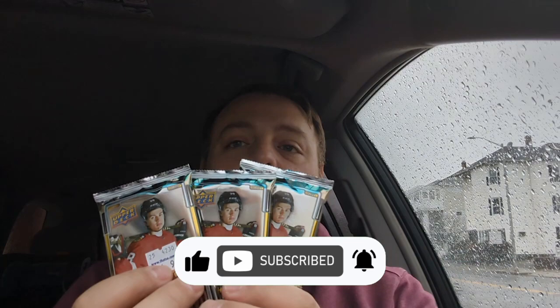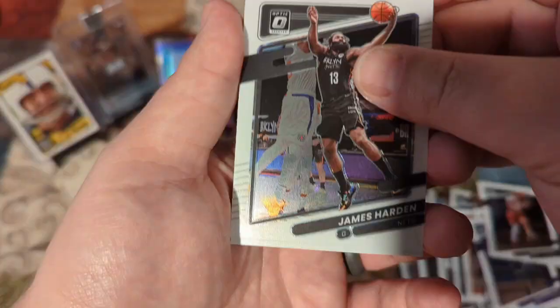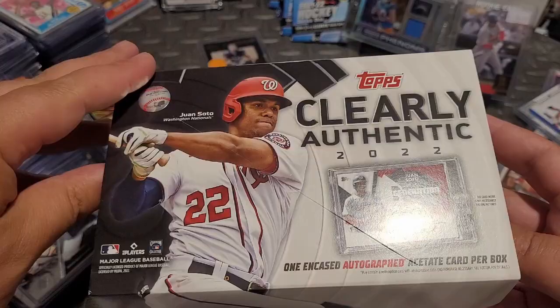Hey party people! I've seen a lot of people open packs in their cars and I figured why not jump on the trend train. I actually just bought three packs of 2023-2024 Upper Deck, still looking for that Connor Bedard Young Gun. They were 12 bucks each, which isn't terrible, especially if you hit that Connor Bedard — there's a quick profit of $488. So we're gonna rip them open, hopefully we get some good luck.